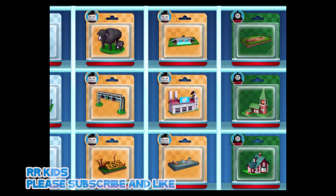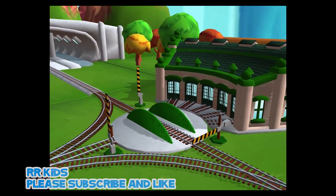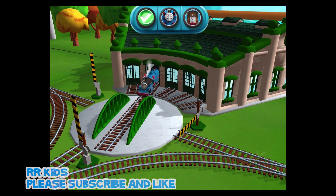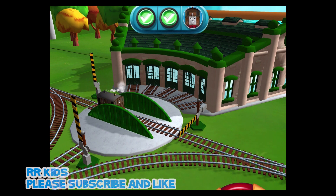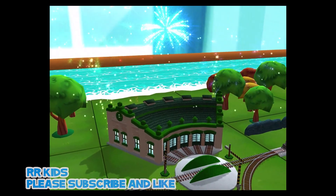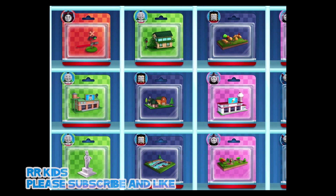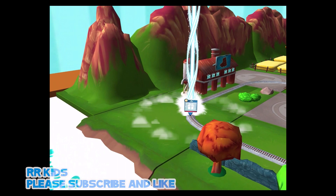Time to pick a special surprise. We need to send the other engines on their way. Use the wheel to spin the turntable. Well done! Excellent! Your engine loves your train set. Take your pick of any surprise you like. Follow the beam of light to find your surprise pack.